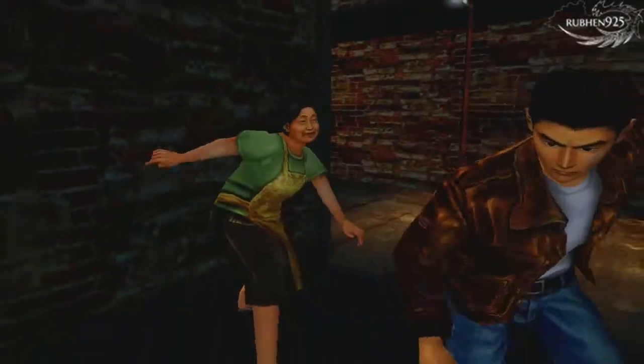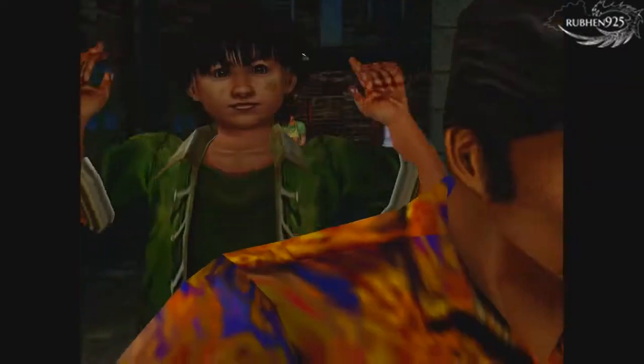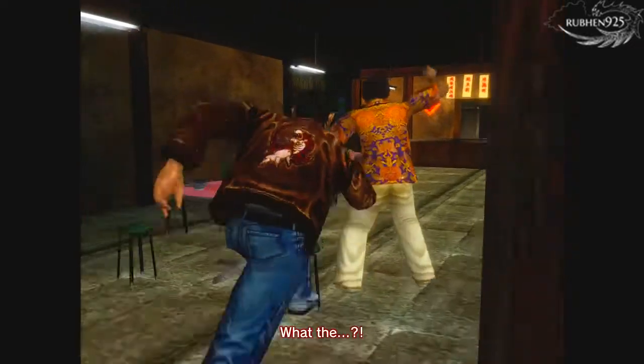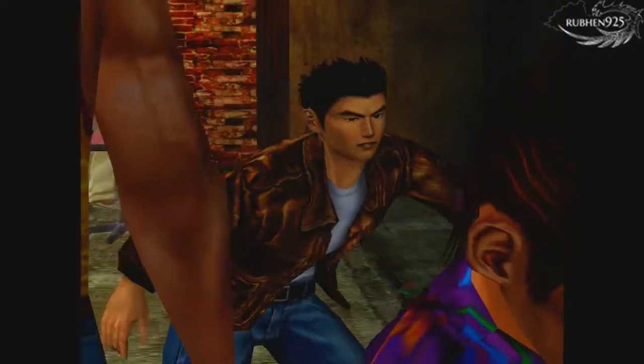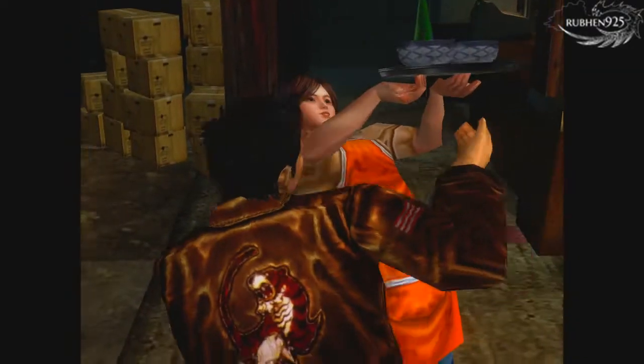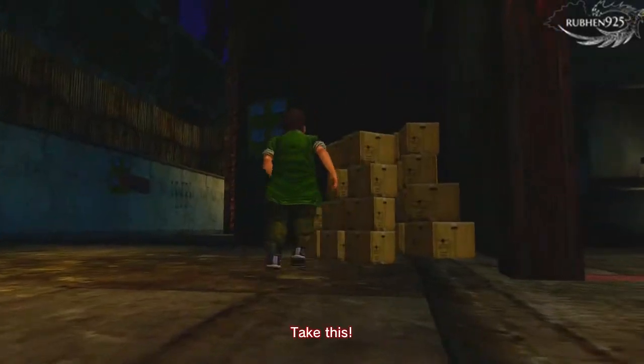Now when you find him at Pigeon Park, he will start running and you just have to press the button presses when they come up. If you succeed in pressing all of them, then you will catch up to him and the trophy will unlock. You have to press them in the order as they are shown. Good luck with this one as the final prompt always screwed me up, as it has to be pressed real quick.